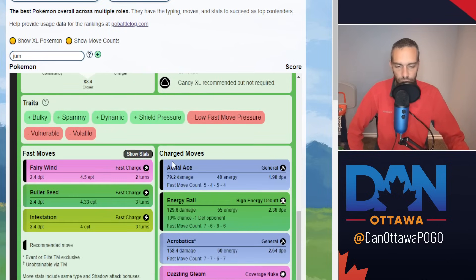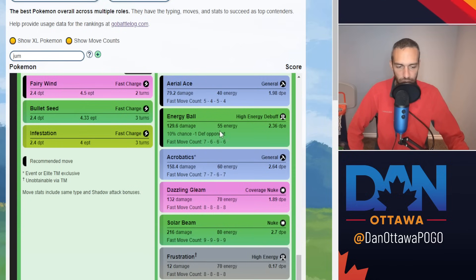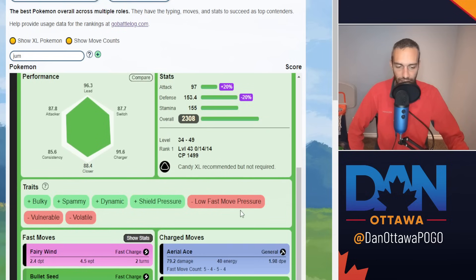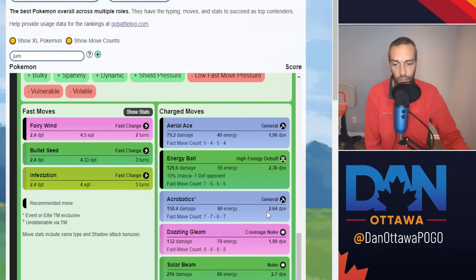You are suggested to run Fairy Wind, Aerial Ace, and Energy Ball. Energy Ball is your best grass move: 55 energy, 129 damage, 2.36 damage per energy — great damage per energy and your quickest grass move. For the flying-type move you have a 40-energy Aerial Ace with 79 damage for 1.98, and Acrobatics at 60 energy but 158 damage — a hard-hitting move at 2.64.